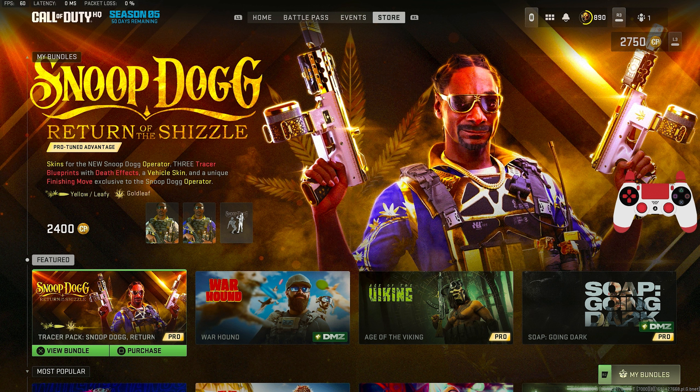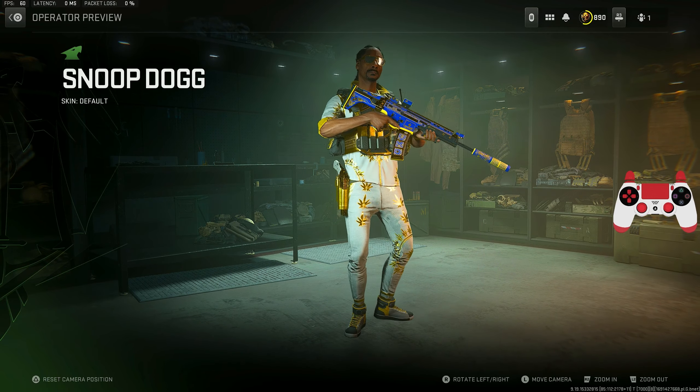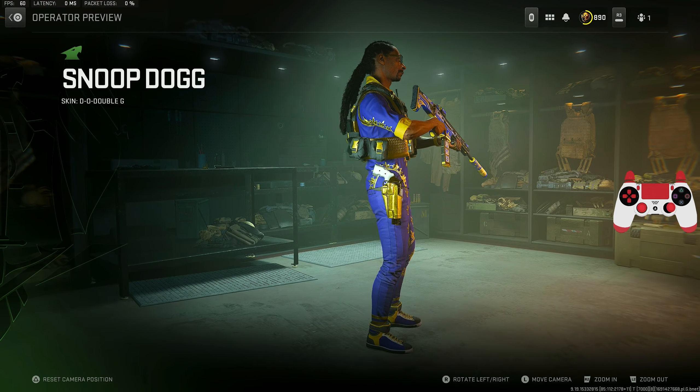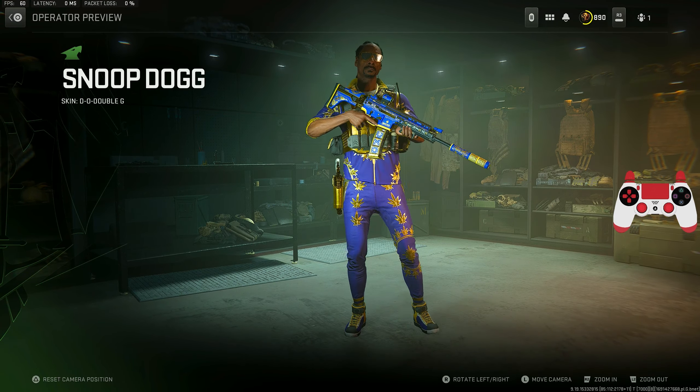All right, let's see the Snoop Dogg tick down right now. Today we got the new Snoop Dogg bundle here in Modern Warfare 2. As you guys know, this is the second year in a row that he has made an appearance. This is the Snoop Dogg Return of the Shizzle — Snoop is back in action with this bundle featuring two skins for the new Snoop Dogg operator.